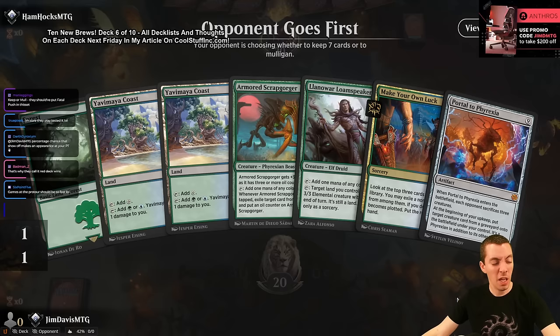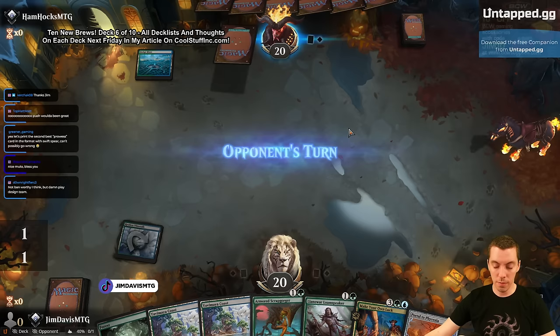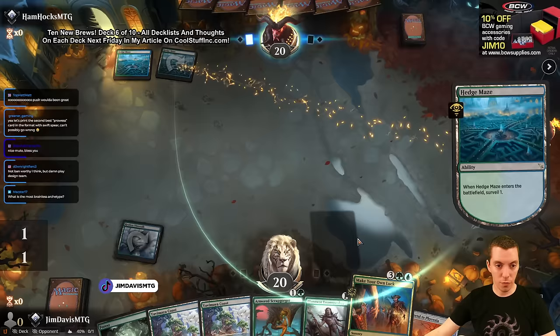That was fast. All right - good hand, good keep. Gonna Make Our Own Luck here. Turn four luck, that's what we're going for. What is the most brainless archetype? There is no brainless archetype because Magic is freaking hard.